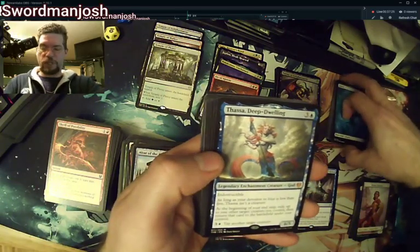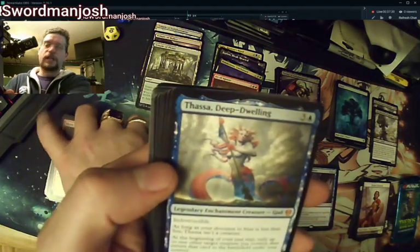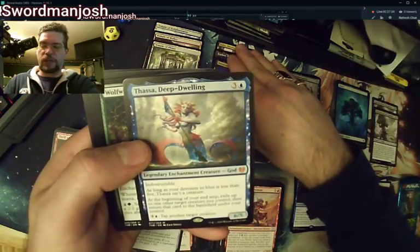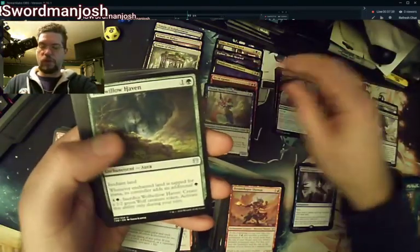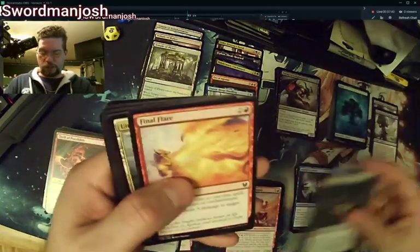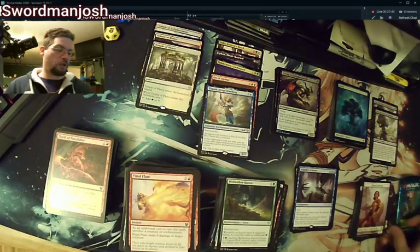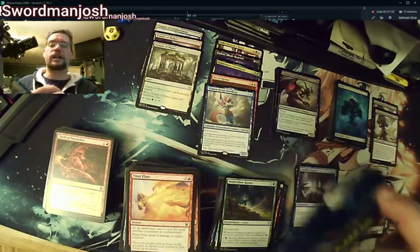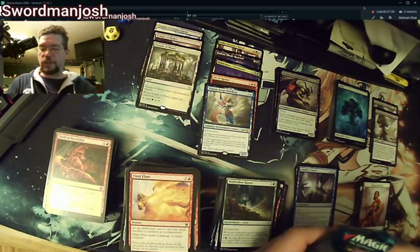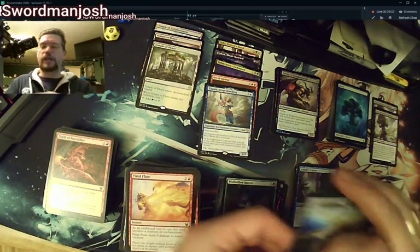Thassa, Deep-Dwelling! So we did get ourselves another mythic. I was hoping for Heliod more than anything else, but Thassa was the second god I was hoping for — so there she is. We got a five mythic box, two gods. Mirror Shield, Whirlwind Denial. Last pack — I seriously doubt we're going to get a mythic Heliod in this pack, but Thassa is an okay god. I like Thassa, I just like Heliod more. So now I'll have to trade for Heliod.